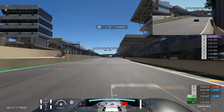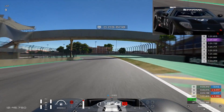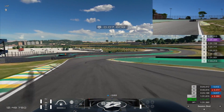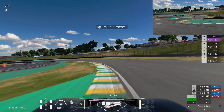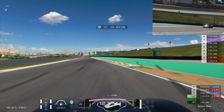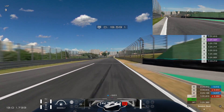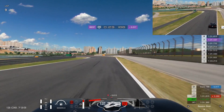Coming to Interlagos, we're testing the undulations here and also stability in slow corners. Coming through the central S there, no real issues. Again, understeer on this corner was a little bit of an issue — you just saw me lift there slightly. So something to think about with this car: it does understeer. But in terms of stability, it's actually really nice — another very stable car.